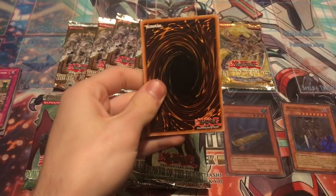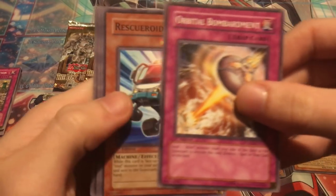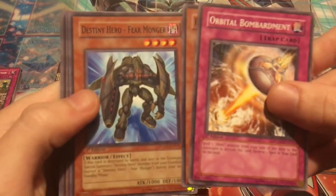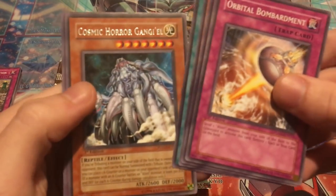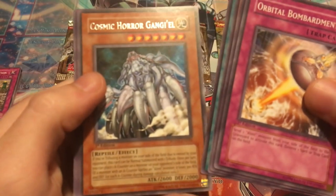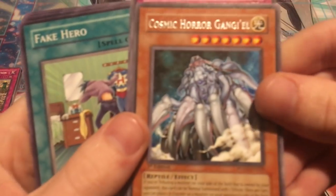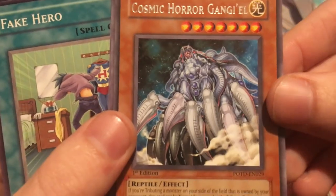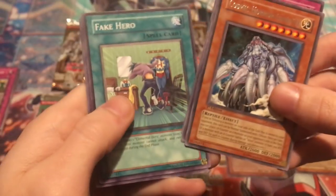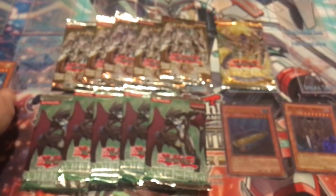Orbital Bombardment, Rescue Roid, Destiny Hero Fear Monger, Beacroid Connection Zone — and we got our first non-hollow. A rare: Cosmic Horror Gangi'el. Pretty cool looking card, honestly. Fake Hero, Alien Hunter, Brainwashing Beam, and Miracle Jurassic Egg.